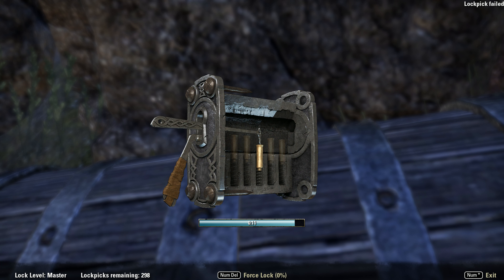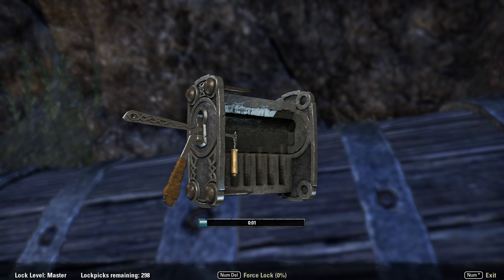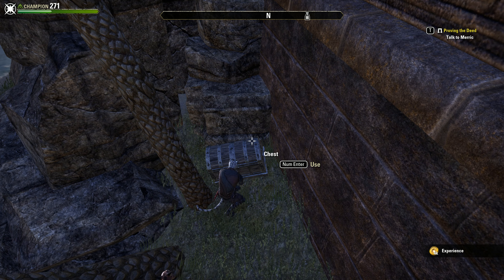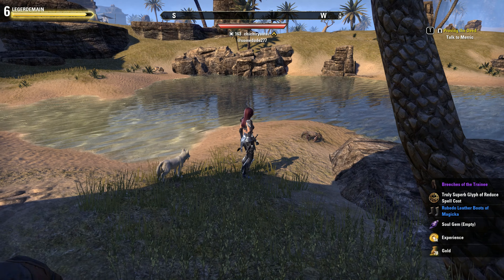As we move up to a master lock, well, things get a lot more shaky and they are more prone to break, to snap, and not to stick — getting you to do it over and over again.